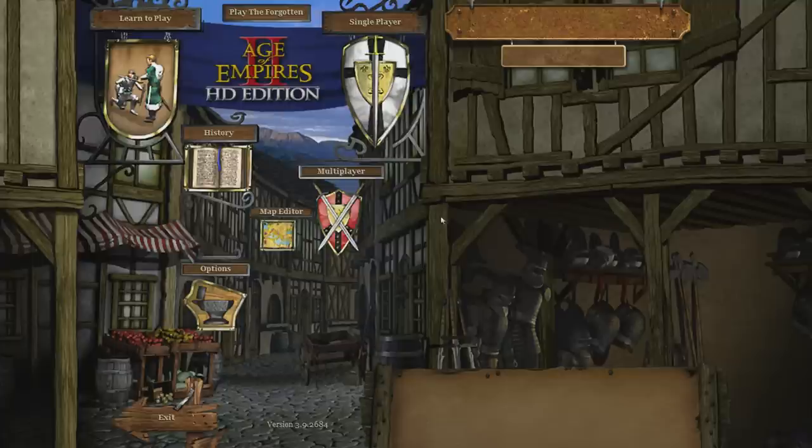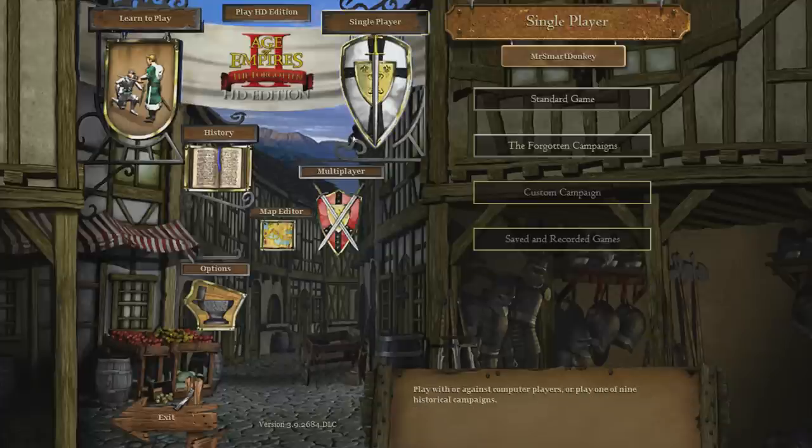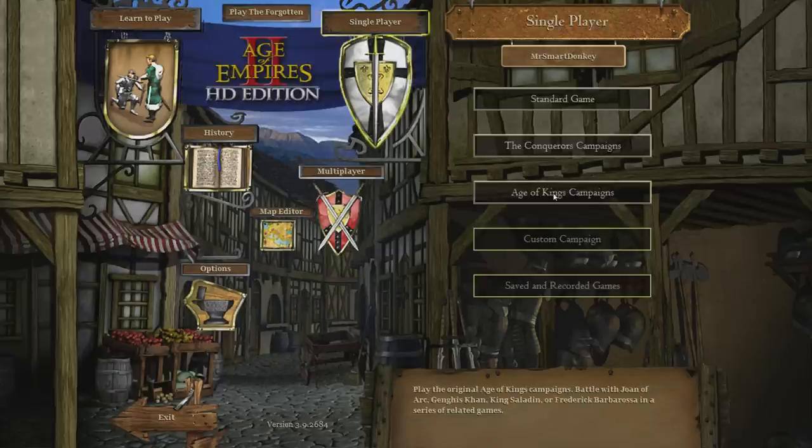So this is the HD edition. We're going to start off with doing the Age of Kings campaign — this is the original campaign. I'm probably going to do the Conquerors campaigns afterwards. And then after that, there are the new Forgotten campaigns, which they added in as part of the HD edition. These are all new; I've never actually played these before.